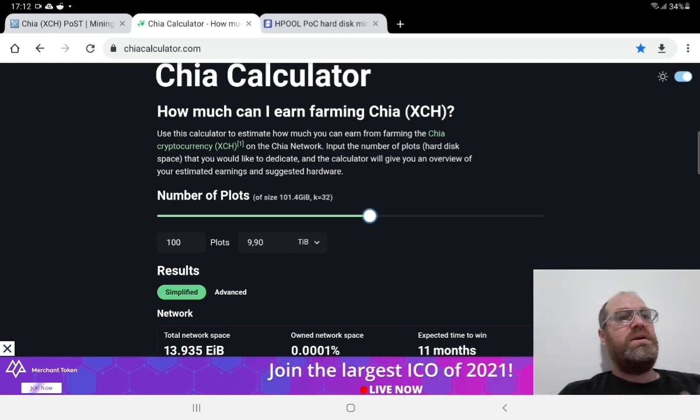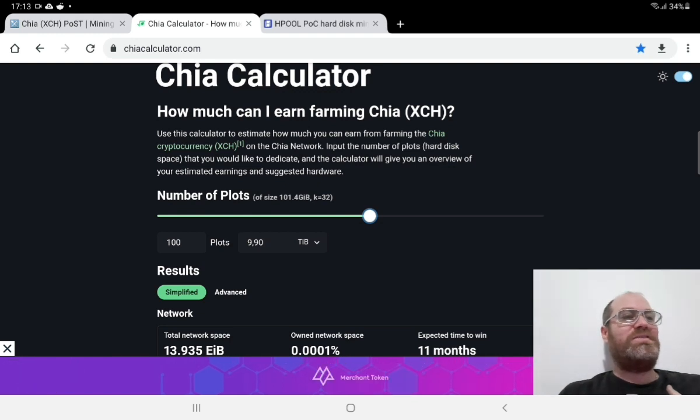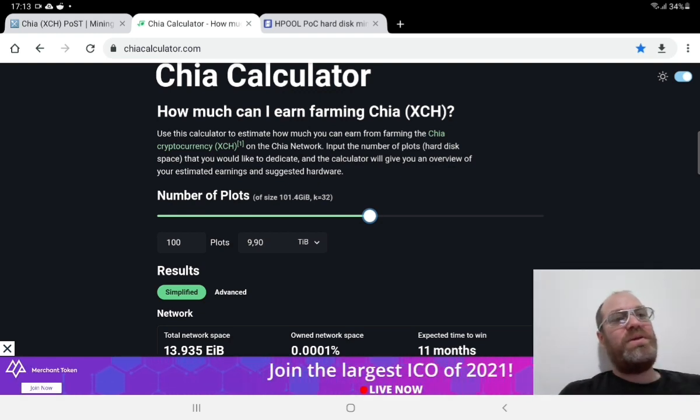Bitcoin might feel slow for many right now, but I think Bitcoin will go down to around $19,000 in the bear market, and I'm hoping for around $8,000–$9,000 — but that's just my hope. I think I'm the only one hoping for Bitcoin to have less value, because I want to hold more of it. That's why everything I earn with CryptoTab and Chia I change over to dollars or other types of mining.